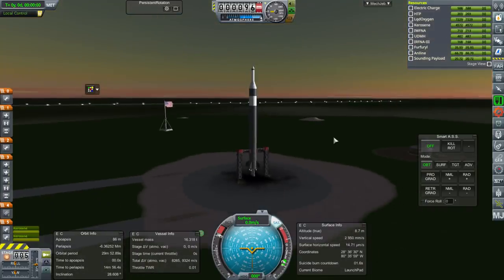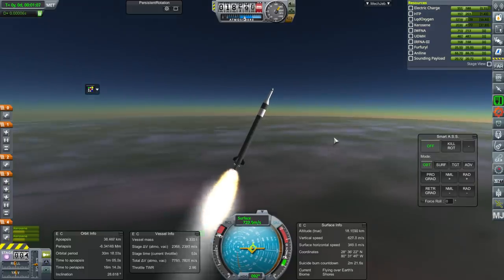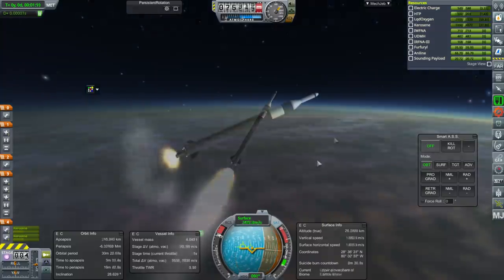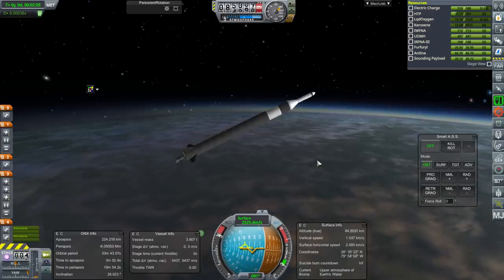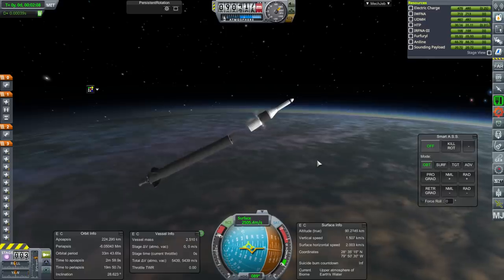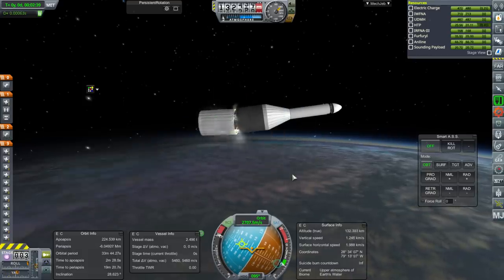Ignition — we've got two of them this time. And launch. This rocket doesn't experience quite as high thrust-to-weight ratios as the previous one. And separation. RCS on — uh-oh, go away fairing. We might just have to light the AJ-10 to make that happen.